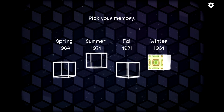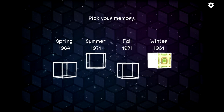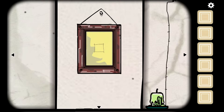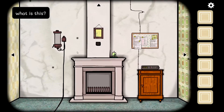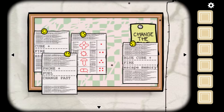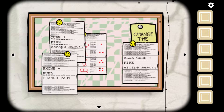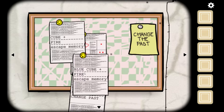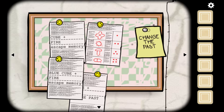It's interesting how these two take place in 1971 and then this next one is 1981. The music is completely changed. What in the heck — cube plus fire equals escape memory. Foam plus fuel — change the past. Blue cube plus fire equals escape memory. And then a bunch of symbols: change the past.